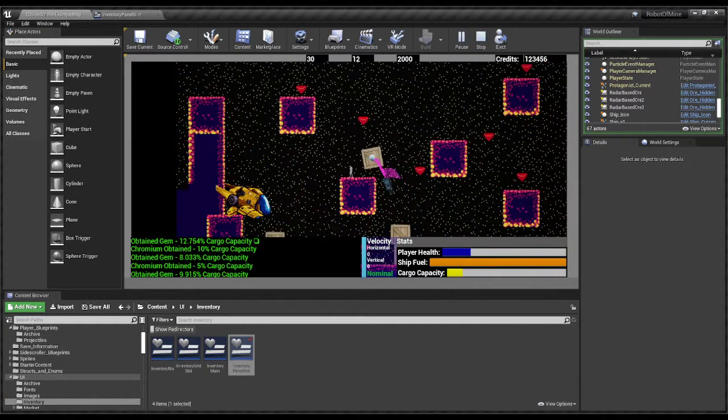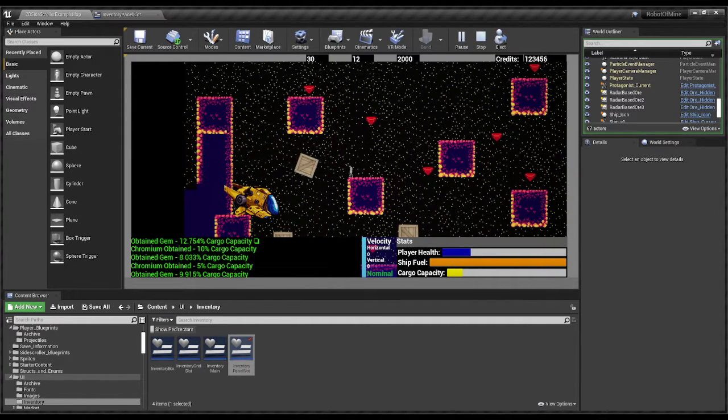This took me more than a few hours to figure out — all the circle, cosine, and relative world location stuff. It was way more difficult than I was expecting, but it seems to work great. Thanks for checking this out and I'll see you guys next time.